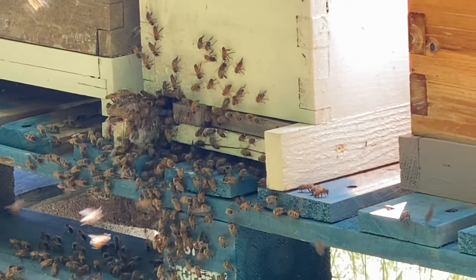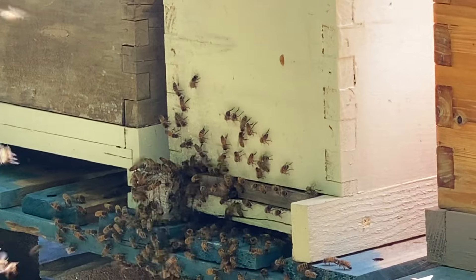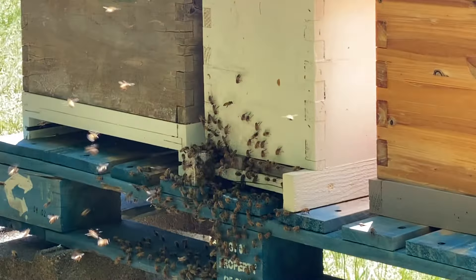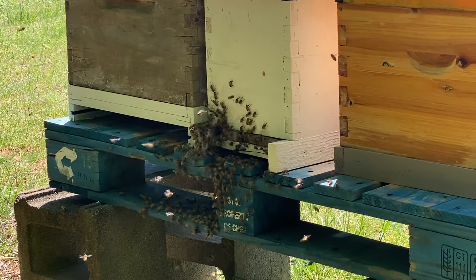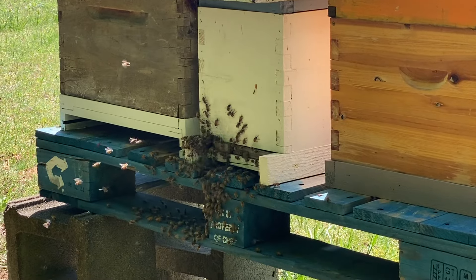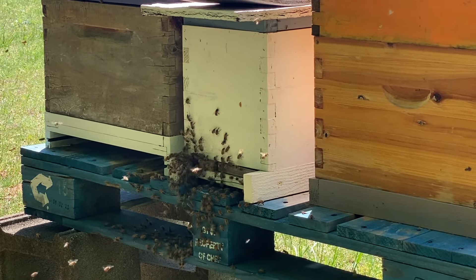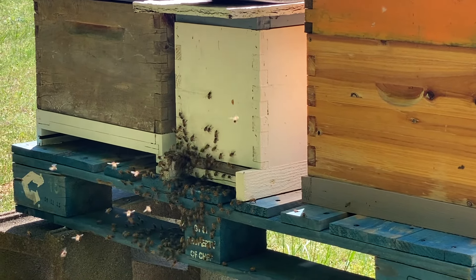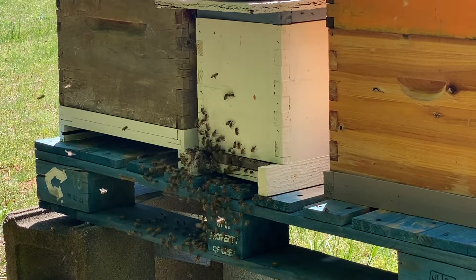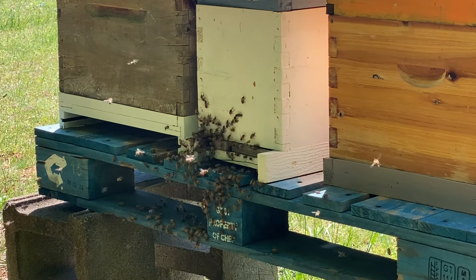If you ever have a swarm that is checking out equipment or a swarm trap or anything, and you see them on it, you just leave them alone. Don't touch the box, don't do anything to try to make it more attractive — because if you touch that box, chances are they'll never move in it. Leave them alone, stay away from it, just watch them, and chances are they'll move in it. I made that mistake years ago — I'd go put in an old comb frame and spray swarm commander or an attractant and just think I was doing the greatest job, and they'd never come back. Rookie mistake — lesson learned. Maybe other people can learn from this and be more successful.